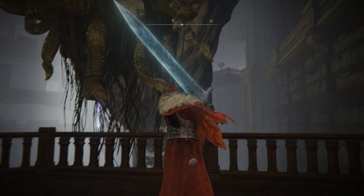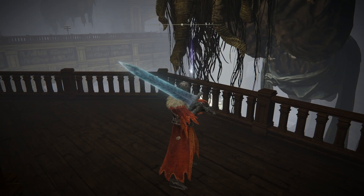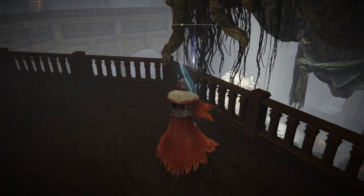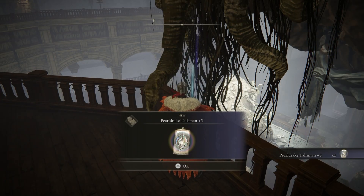When we got to the Scadutree tree fragment on the fourth floor, I forgot about it, but it was hanging down below — I knew we couldn't get it. Then when we rotated everything it revealed it right here. Pearl Drake Talisman plus three.